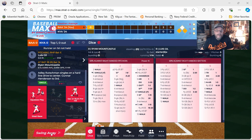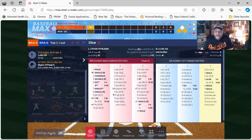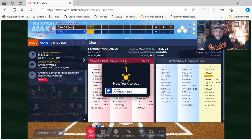Ryan Mountcastle is up with runners at first and third with nobody out, and he strikes out. There's one down for the Orioles with runners still at first and third, and Ryan O'Hearn is the batter. O'Hearn is going to strike out. You can get a look at what Gill's card looks like right now against left-handed batters — if you play this game at the end of the year, not saying the card would look exactly like this, but it would probably look something like this. Santander flies out with two outs and the runners at the corners — the Orioles fail to score a run and New York is up.